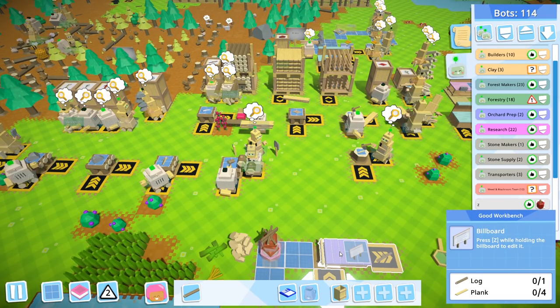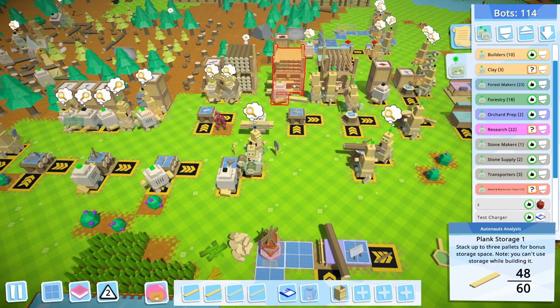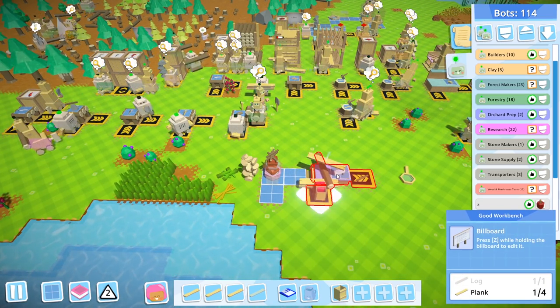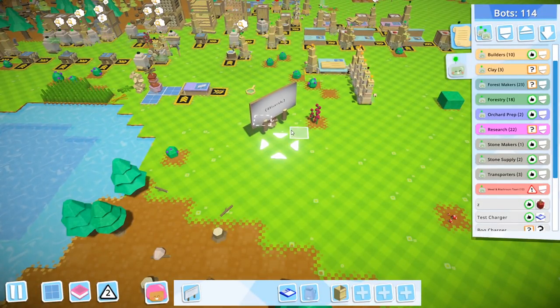Just let it sit over here, please. Planks — four. Let's go grab these: one, two, three, four. Never used a billboard before, so this should be interesting. Oh my god, that's big. It's huge. Holy fuzzy cats.